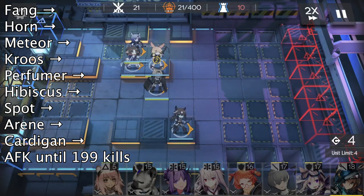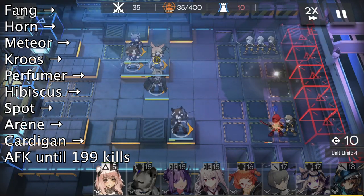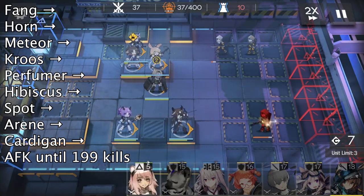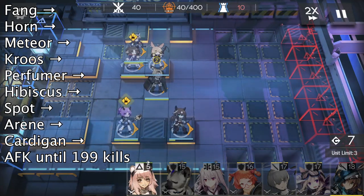When we have enough DP, we deploy Perfumer. When we have enough DP, we deploy our primary healer, Hibiscus, or your better healer like Susurro or Shining or even Nightingale.